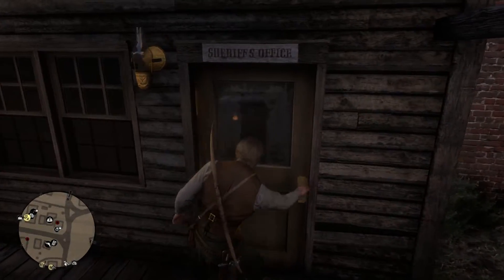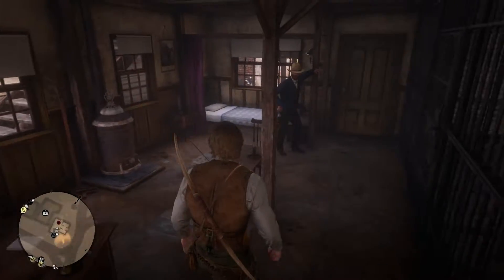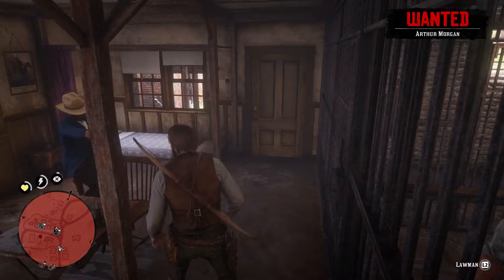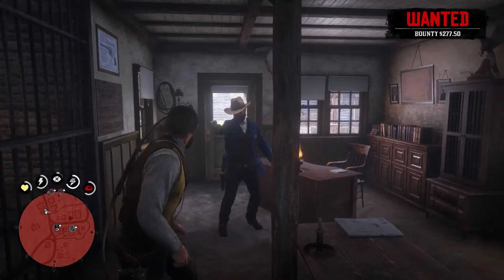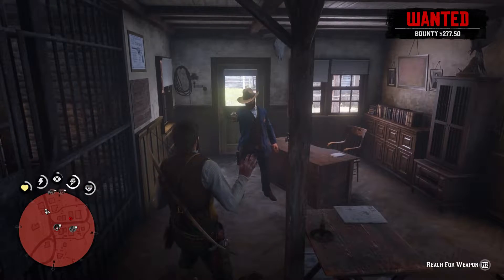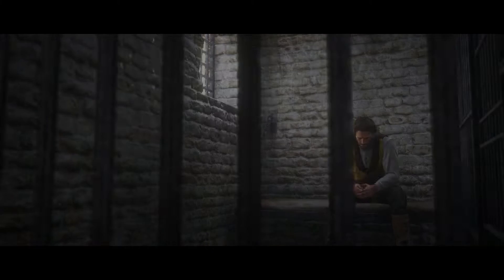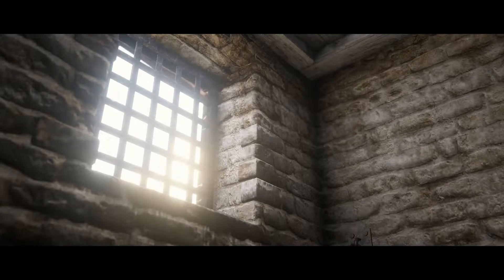We are at the sheriff's office to turn ourselves in. Hold L2 to surrender. We are now in jail, and Arthur is thinking about his consequences in life.